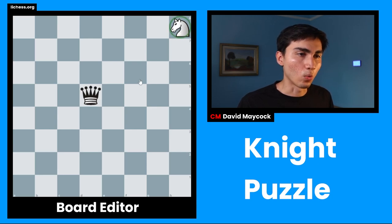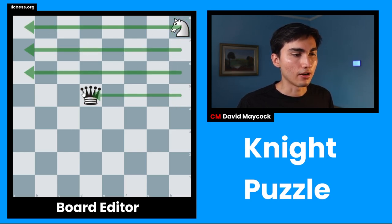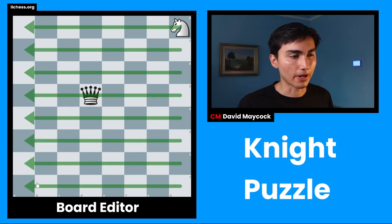This is the puzzle's position. We have a white knight on h8, we have a black queen on d5. Your job is to get the knight through all 64 squares of the board, right to left, top to bottom, without getting taken by the queen.